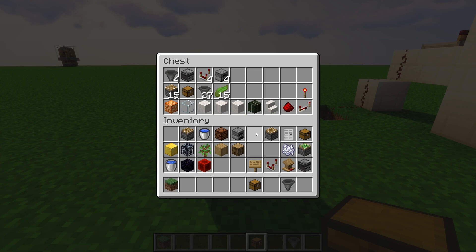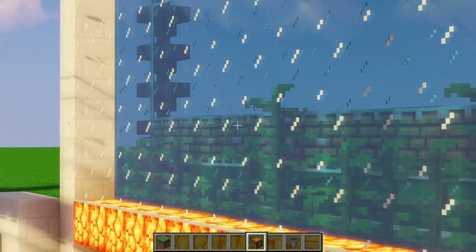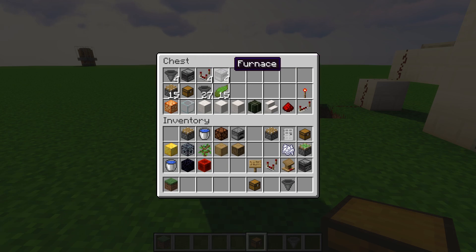For the materials, I've broken them into different parts of the farm. The timer requires four hoppers, one observer, four comparators, and four furnaces — the furnaces are mainly for lag purposes. You'll also need a decent amount of redstone dust, redstone repeaters, and torches.